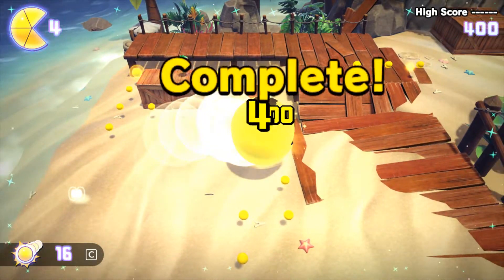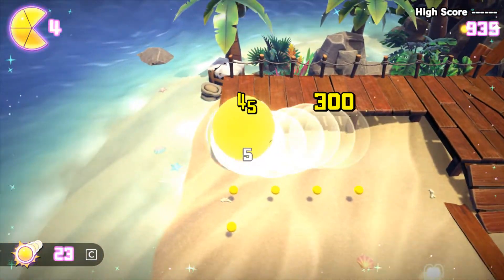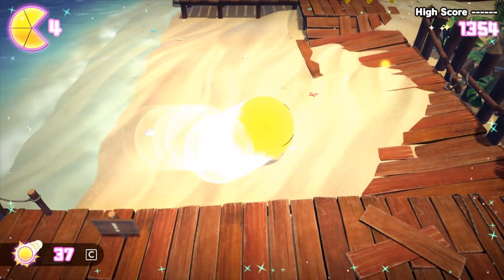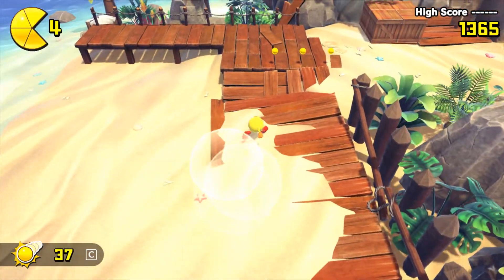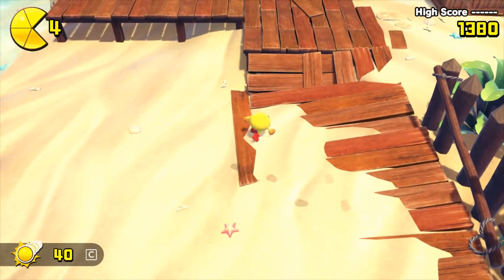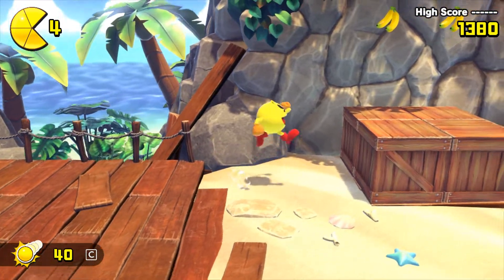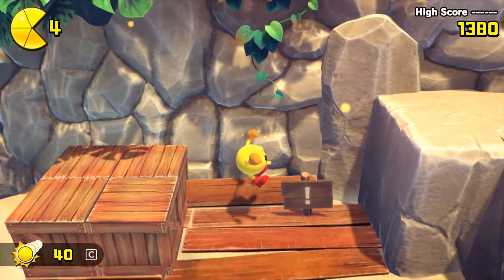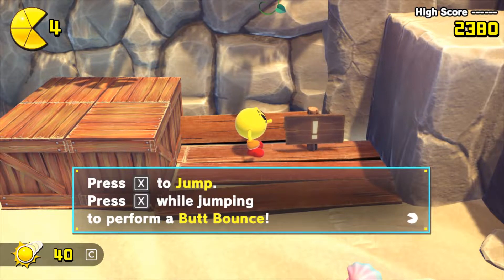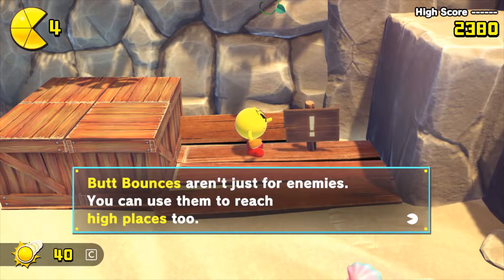Already we've got a Power Pellet off the bat and we can take care of the ghosts — a signal to Pinky that we've taken care of all the ghosts in this area. Things won't be so easy. Press X to jump. Press X while jumping to perform a bump bounce. The signs actually update according to your controls — that's a nice touch, Bandai Namco. Bump bounces aren't just for enemies; you can use them to reach high places too. And Pac-Man has a power grip too.